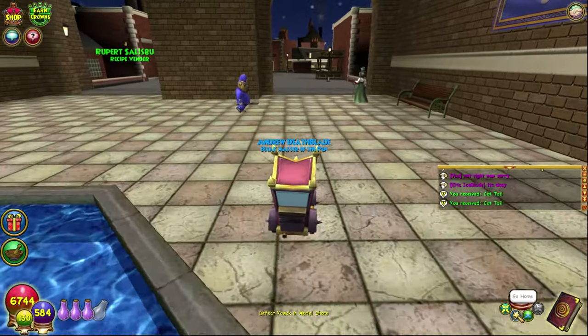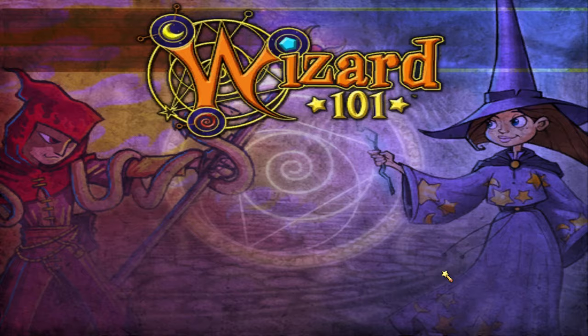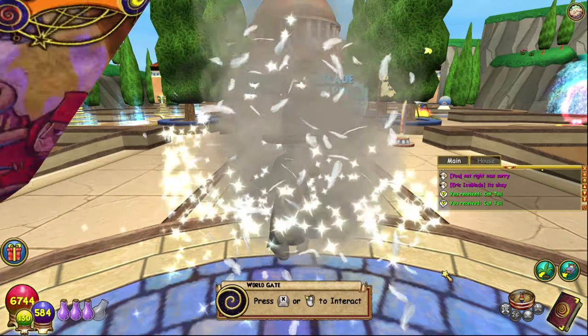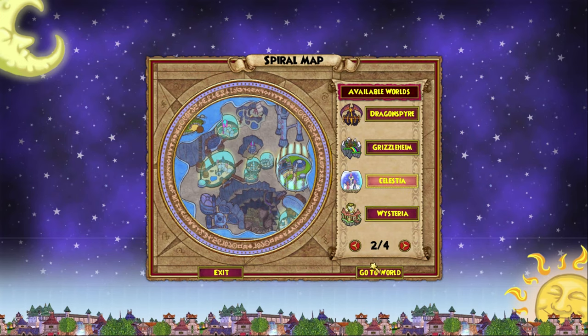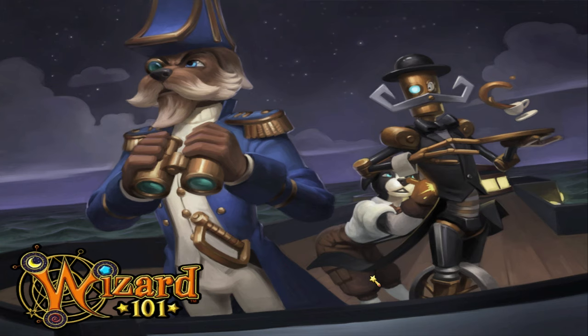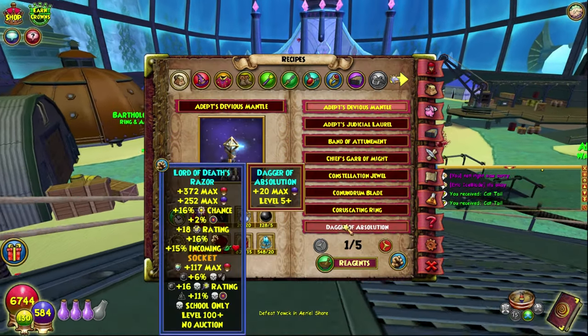You can also get water lilies through transmutation. The best place for that is Celestia — as I say in all of these videos, Celestia is just the place to go. The guy there sells everything. The transmute is 200 gold and it's 15 cattails into one water lily.